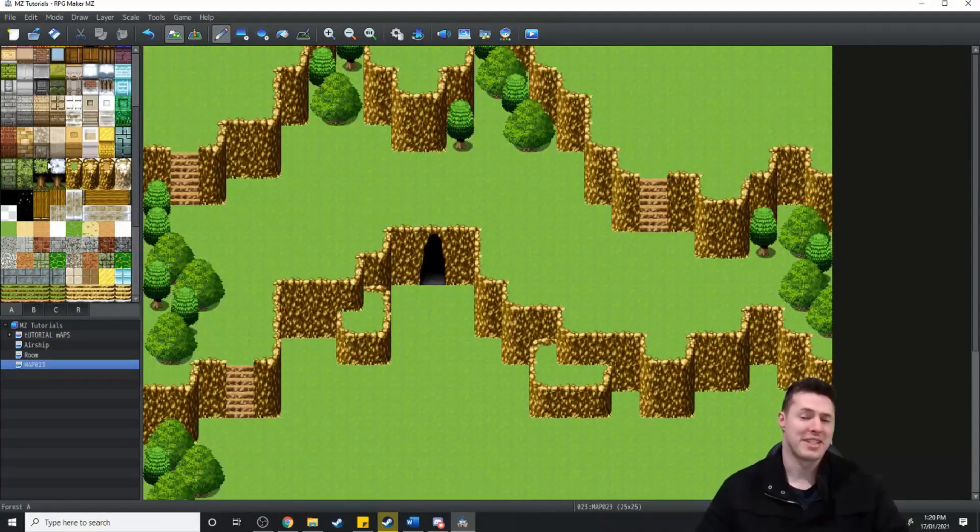Another thing I like to do is add buildings to block the players from leaving the town. So we're just going to start putting down a few of the town's buildings using some of the tips and tricks that I showed you in the exterior building tutorial.